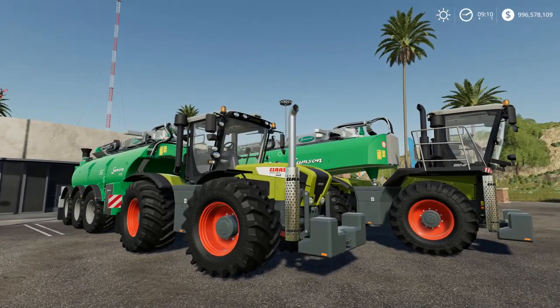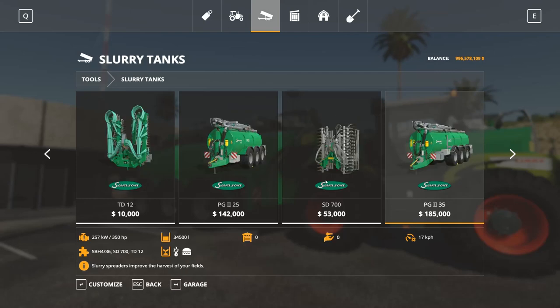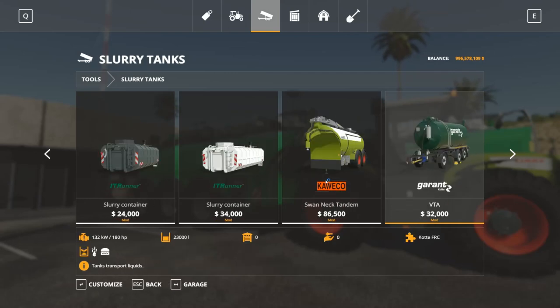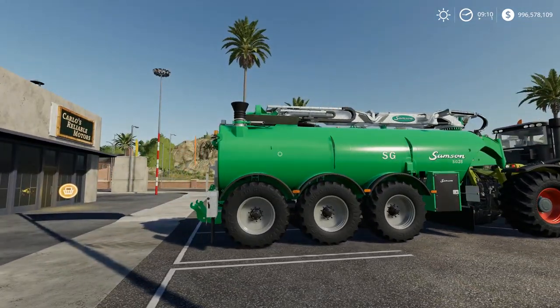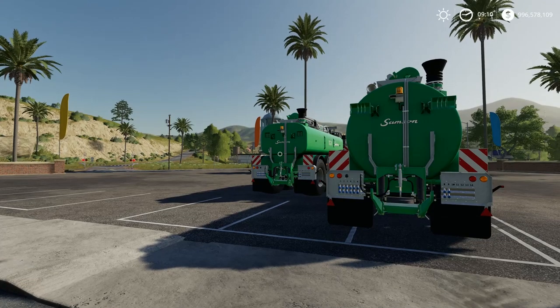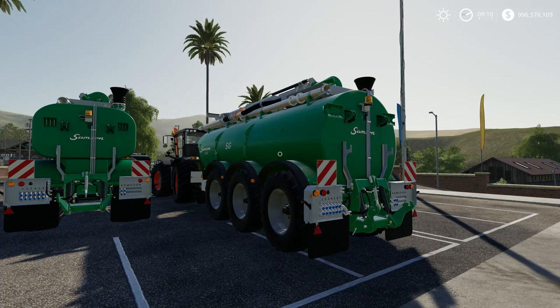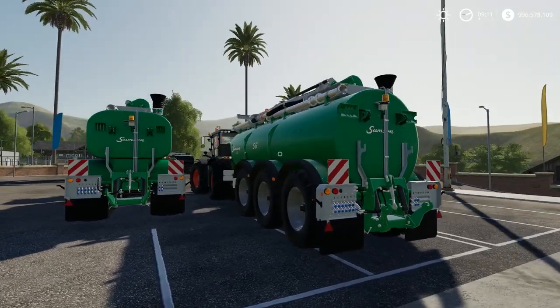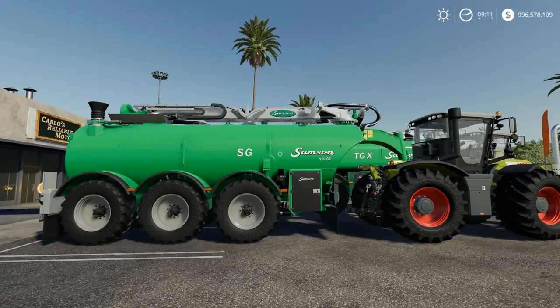Right there you can see the new mods, and I think they actually look a little bit better than the other slurry tanks we got earlier this month — those were the Cavigo racks. In my opinion, the Samson looks greater. Samson is from Denmark, so maybe that's why. One thing that I would actually love to see in this game is Grima — Grima manure barrels. Samson and Grima were actually together back in the days but then they went apart, and Grima is now producing their own manure barrels, which are really good quality.